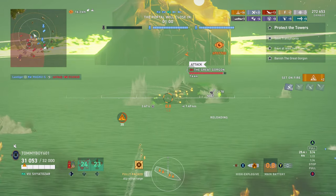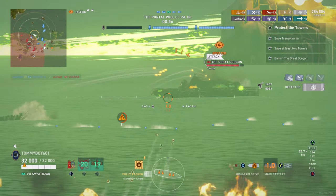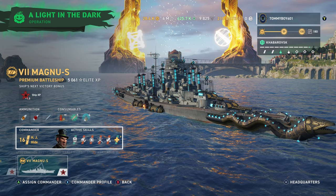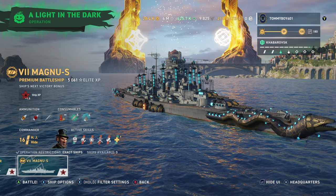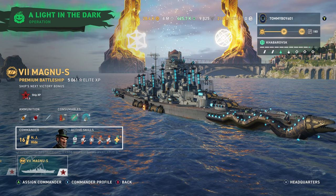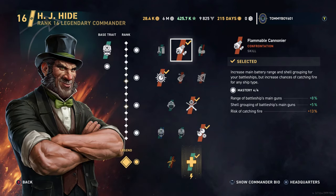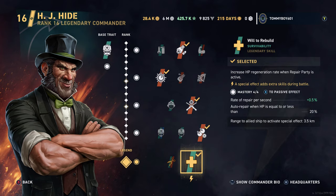As far as ships and commander builds, let's talk through the Magnu S, aka the Turfitz. For commanders, you have the choice between H.J. Hyde and Clara Teslau. I've definitely gone towards Hyde — his abilities are much better for this ship. For the build, we're running Flammable Cannadier, Porcupine, Marksmanship, Properly Meticulous, and Will to Rebuild, though you're more than free to experiment.